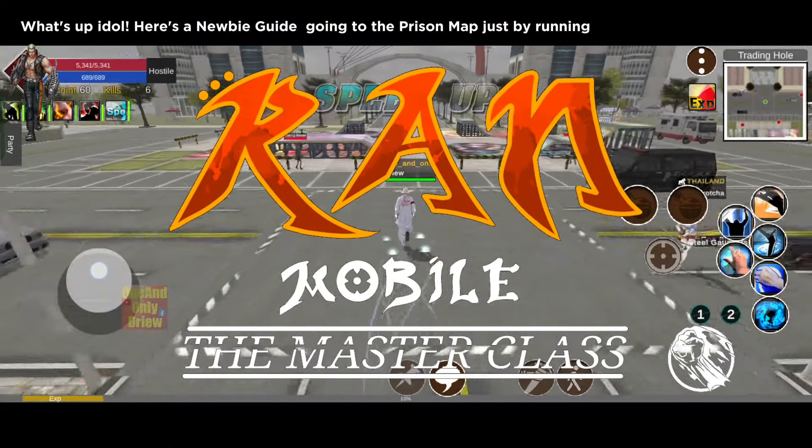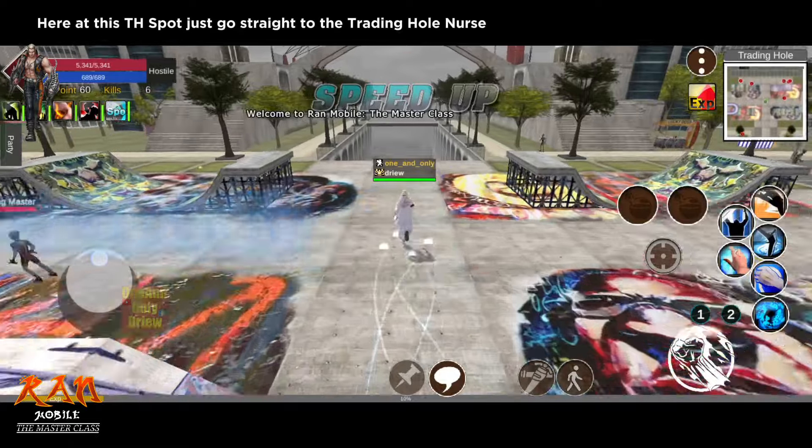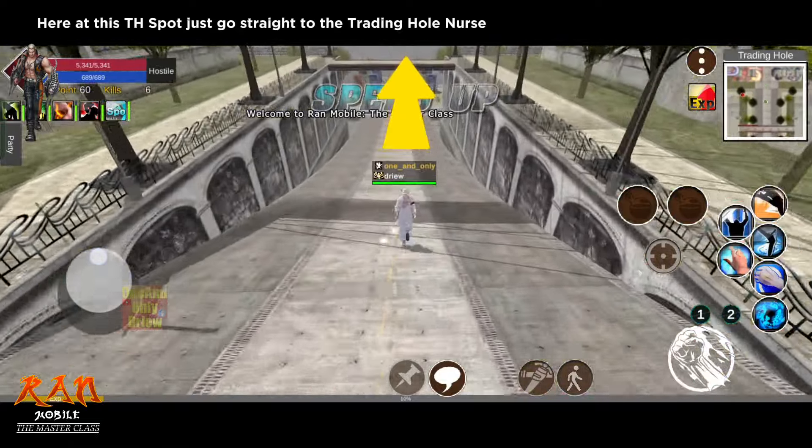What's up idol. Here's a newbie guide going to the prison map just by running. At this th spot, just go straight to the trading hole nurse.